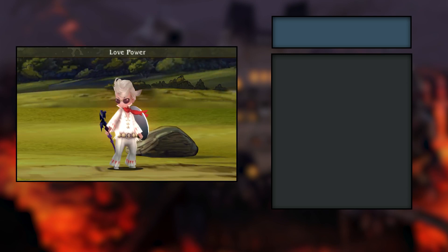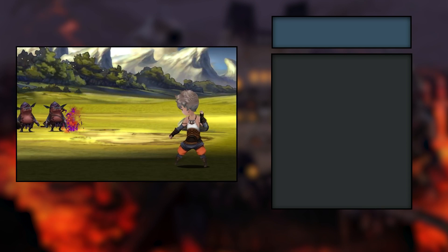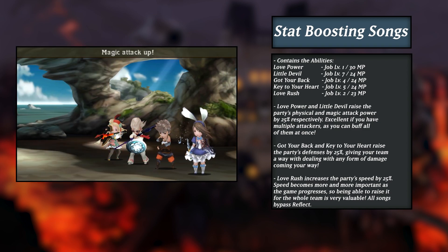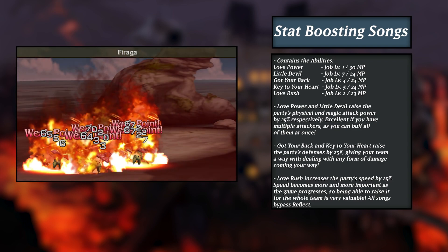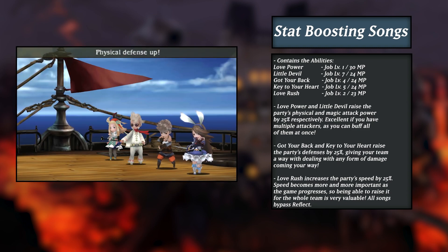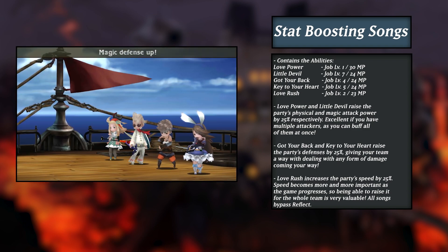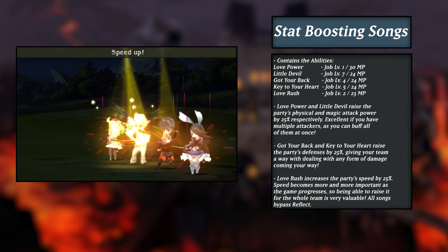Starting off with the Performer's combat abilities, I have separated all of their singing skills into one of three categories based on what effects they bestow. Up first are the stat-boosting songs. These abilities will raise a certain stat of all party members, covering both physical and magical effects. Speed can also be increased thanks to Love Rush. Each of these songs will increase its specified stat by 25%, maxing out at a total of 50%. These abilities also bypass Reflect spells, giving them an edge against other spells with the same effects, such as Protect, Haste, or Shell.